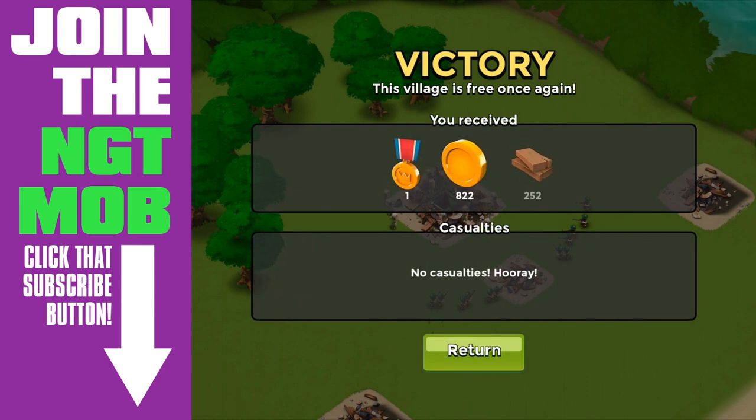That has been Boom Beach — all level 1 bases, and all can be completed on HQ 1 with zero casualties. SpottedBot out.